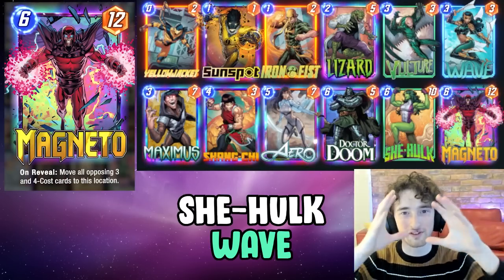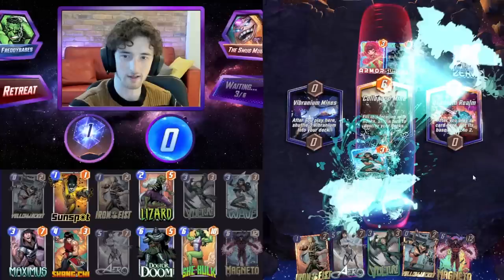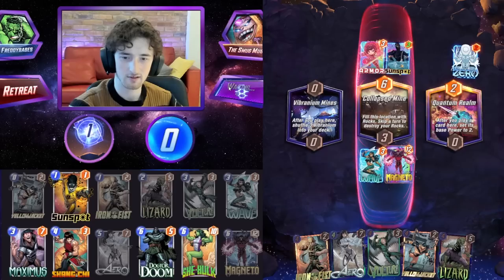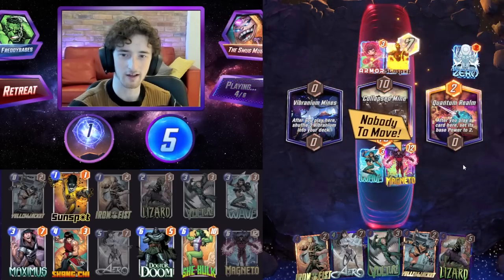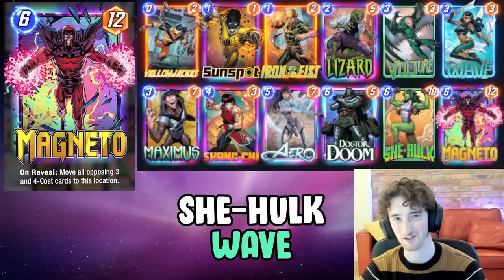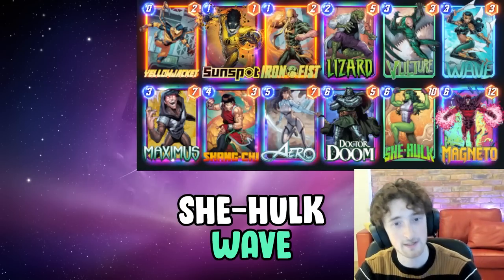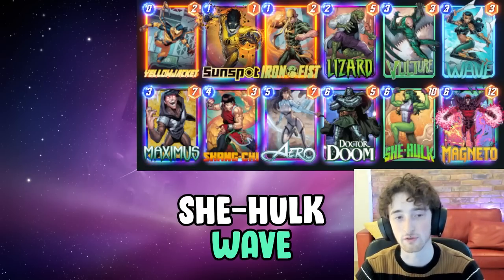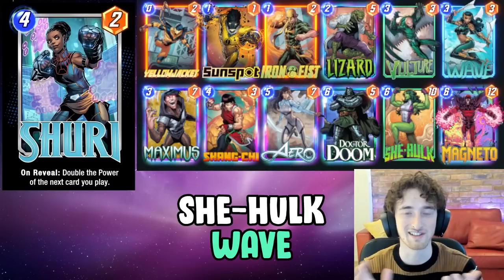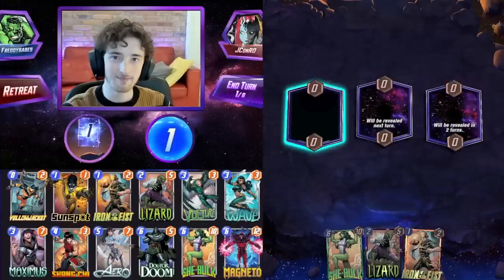And finally, we have Magneto, which rounds out your turn six toolkit. It's a card the opponent probably won't be playing around, but it's able to win you the game very effortlessly in a lot of situations depending on how the game's played out — whether the opponent has three or four-cost cards in play that can be manipulated. So that's the deck. It's very good, very flexible. You can deal with a lot of things in the meta at the moment. It's got a lot of raw power. I do recommend this if you're trying to climb — it might not be quite as good as things like Shuri and Thanos, but it's a great option if you are a pool three player. Let's jump into some games.